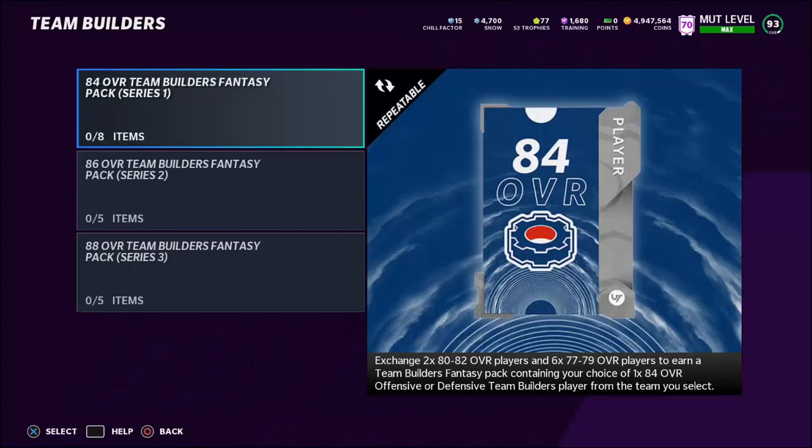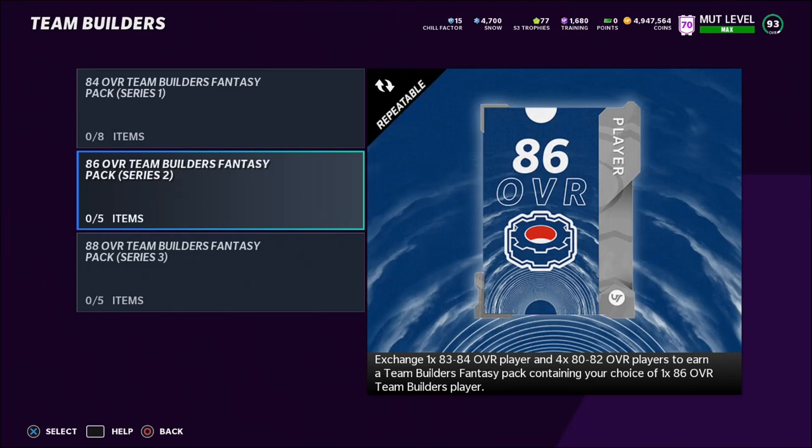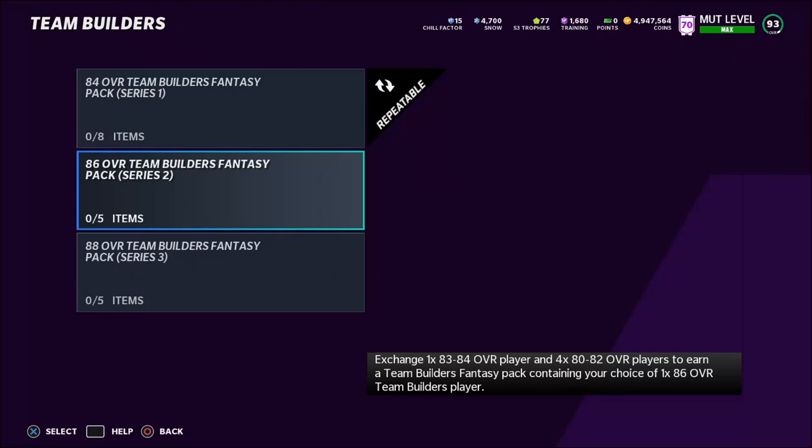With the second method, we're going to talk about Team Builder sets. These have been my favorite method for a long time — still my favorite. You can make about 5 to 10k every 5 to 10 minutes, and it's a very consistent method. All three of these sets are profitable and you don't need that many coins to start. The most expensive one requires about 26 to 28k to finish, and you'll probably get a player worth about 35k including tax — making about 7 to 8k profit per set.